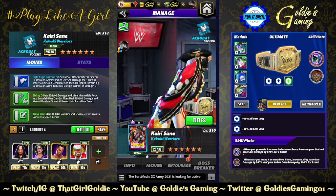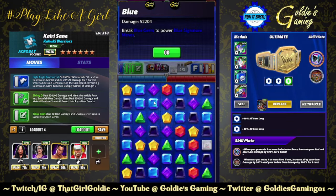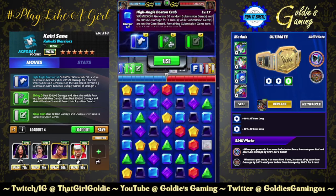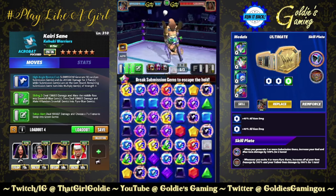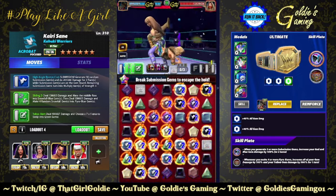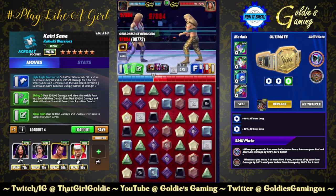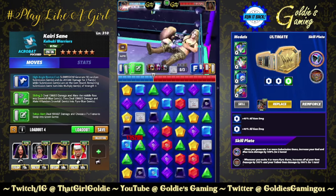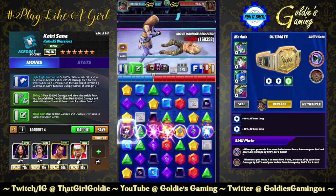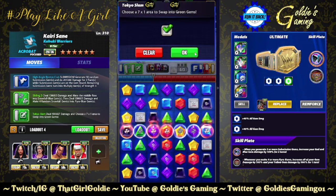We don't need MP trainers — this is an absolute playground. Let's see what we can hit. Starting at 52 on blue gems, go ahead and use the submission. The middle row turns into snowfalls, four of those turn into pyro, and then use the Tokyo Slam to break the middle row.